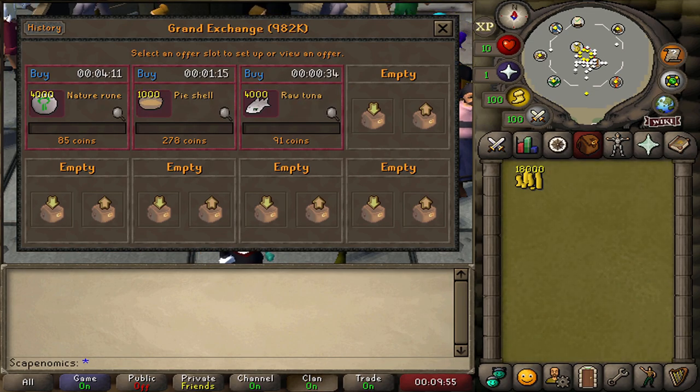Here are the three items we're going to flip overnight. The nature runes are the first one, but pie shell and raw tuna are following up. The pie shells don't have as much volume as the nature runes or raw tuna, but I think we can get upwards of a 15 to 20 GP margin on them overnight. Raw tuna is another high-volume item very similarly priced to nature runes — I think we should also get a 5 to 6 GP margin on those, and since it is under 800 GP each, we will not be paying tax on them. All you have to do now is log out and wait until the next day to see if your offers have filled out.